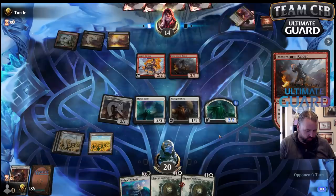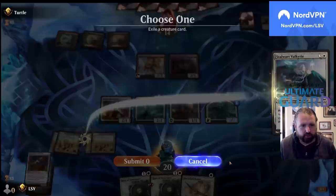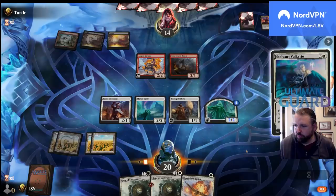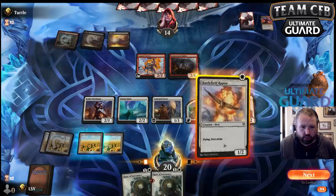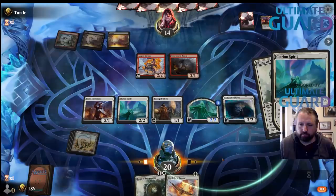Raider discarding a card or Doom Scourge — interesting. I have the Runeforge in the graveyard so let's just play the Valkyrie. Let's draw up — let's just put this on the flyer.